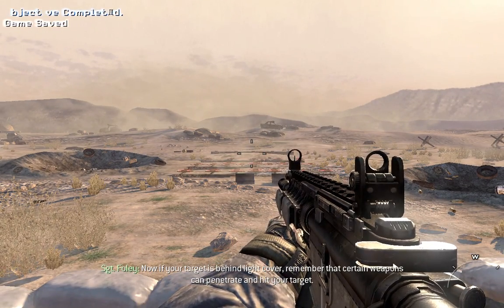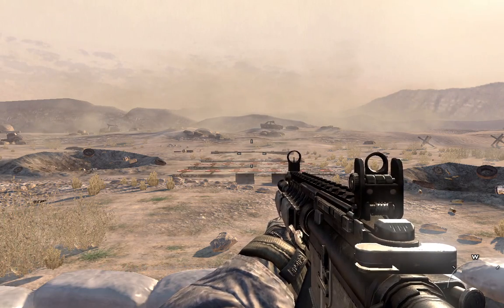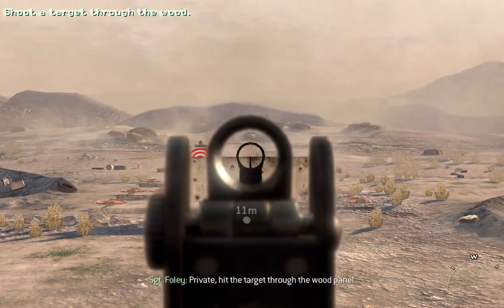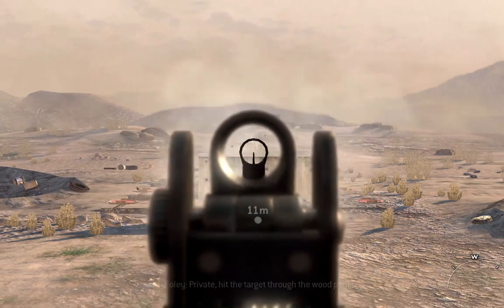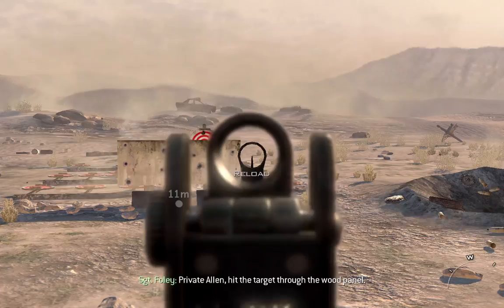Now if your target is behind light cover, remember that certain weapons can penetrate and hit your target. The Private here will demonstrate. Private Alan, hit the target through the wood panel.